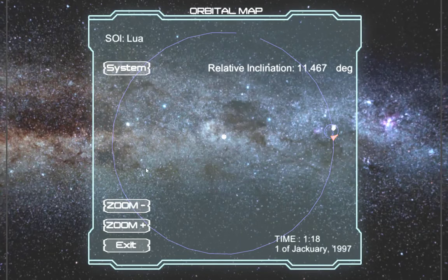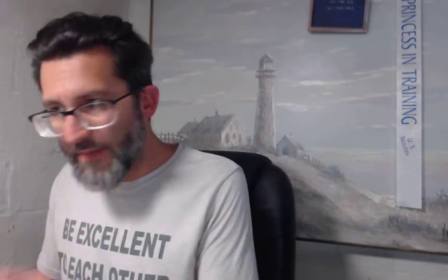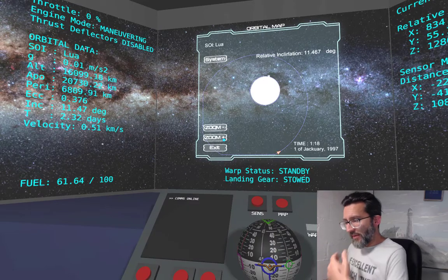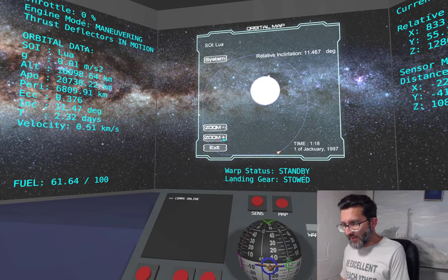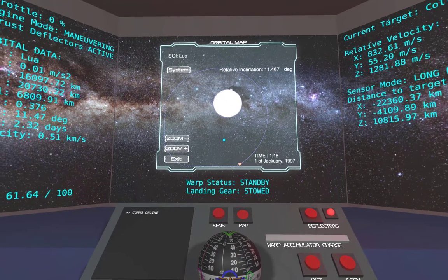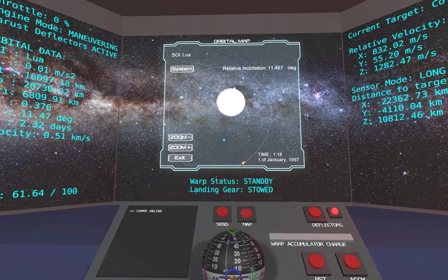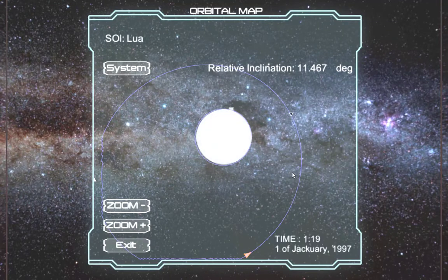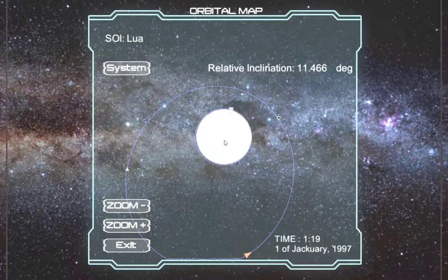Head back to the orbital map. Collins Station is in a very tight orbit around the moon. I think we can do this — I'm going to go ahead and engage thrust deflectors, throttle up a tiny bit, and carefully yaw one way or another radially in or out to adjust what's happening.